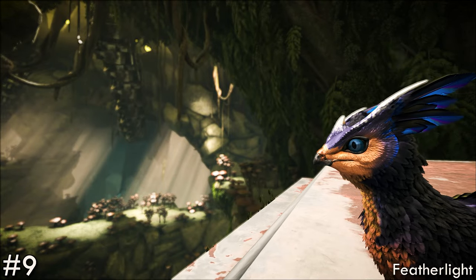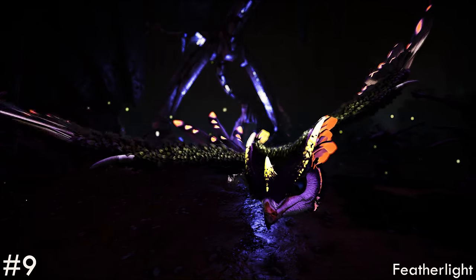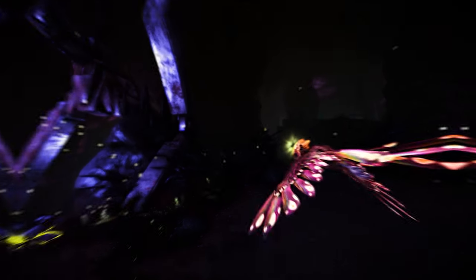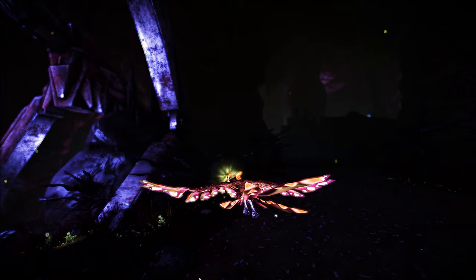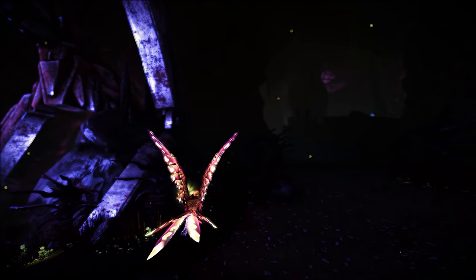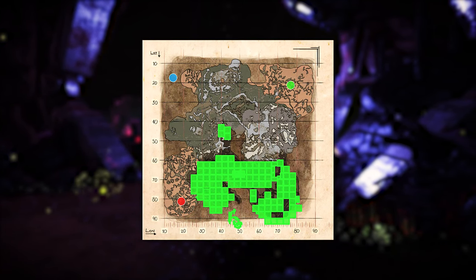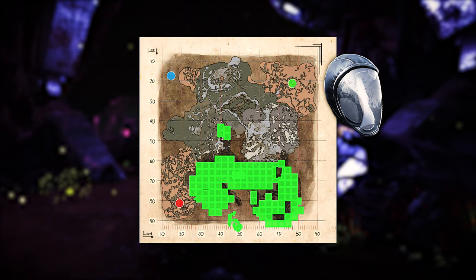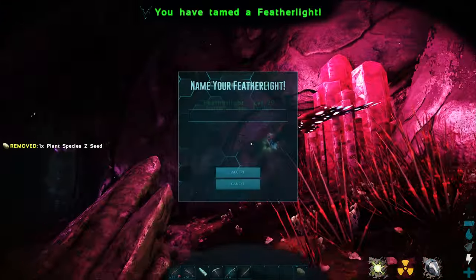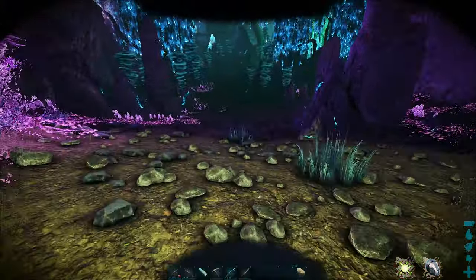In at number 9 is the Feather Light. Light pets are an absolute necessity when exploring the deeper areas of Aberration, and when it comes to versatility the Beacon Bird is the perfect choice — but the hardest to claim. Found only within the most dangerous areas, you'll need hazard gear or to get lucky finding them on the border of the blue bioluminescent zone. Passively tamed, preferring plant species Z seeds.